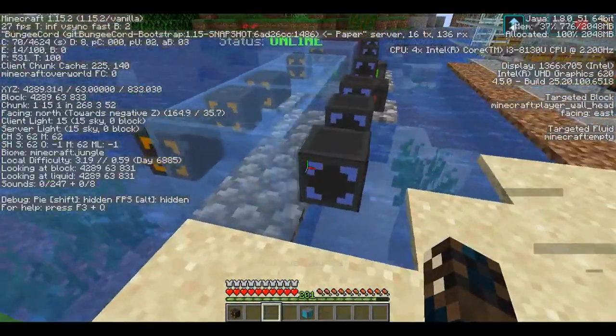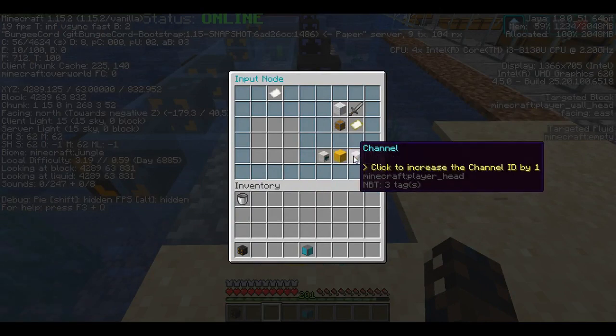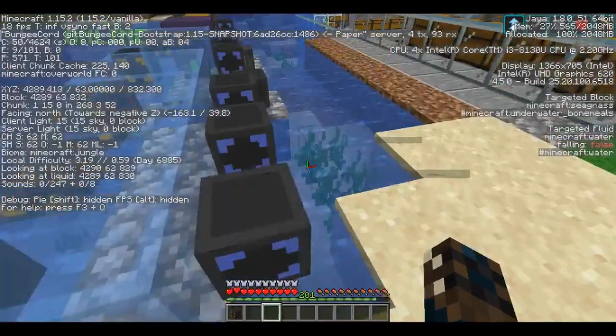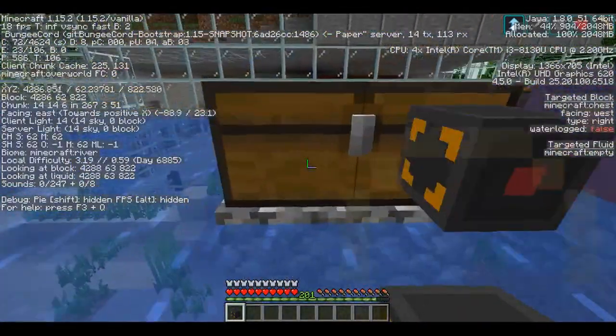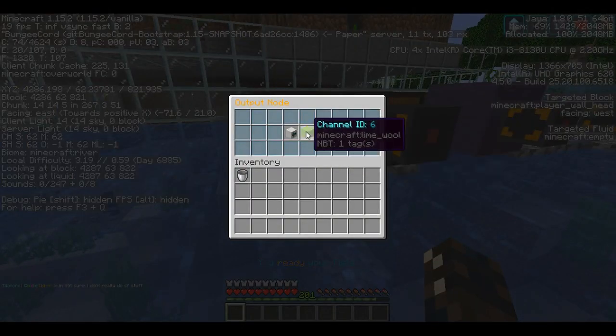Our last input node is going to be channel six with a reactor coolant cell in it. Then we come back to our chest and put our final output node on channel six.